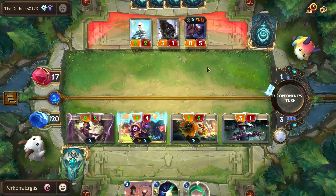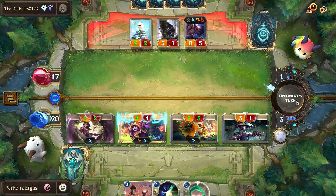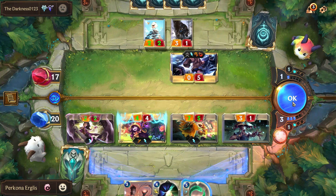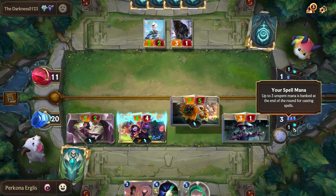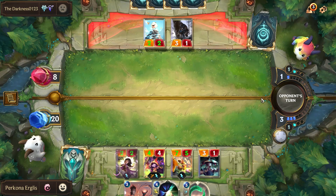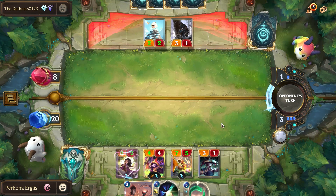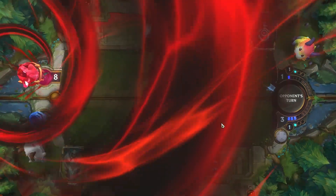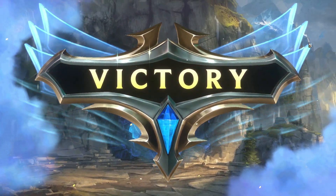I guess he's not going to do anything — the Darkness, where did you go? I'm just going to be left with one damage here. Yeah, I'll take that any day. I don't know why he decides to block with Brahm for these units — I think he's giving up. He is now roping and our opponent surrenders. There we go — poor guy. So we're three for three on this deck, which is kind of hilarious actually.